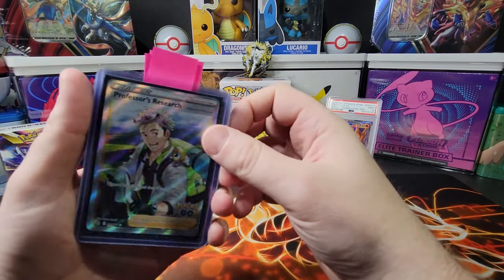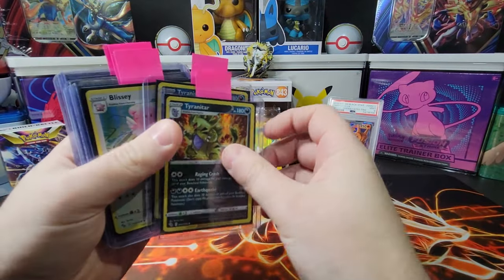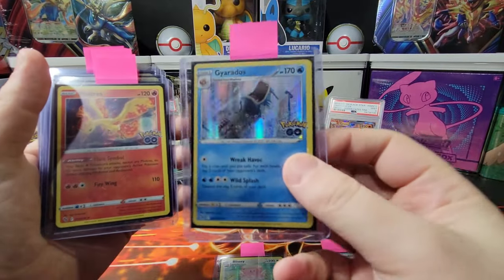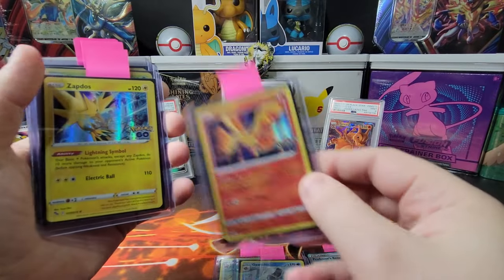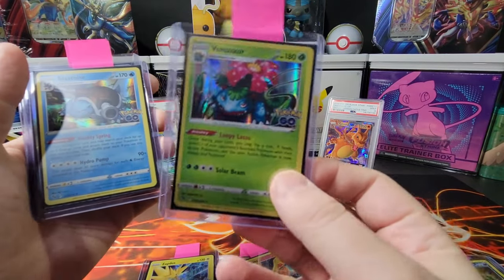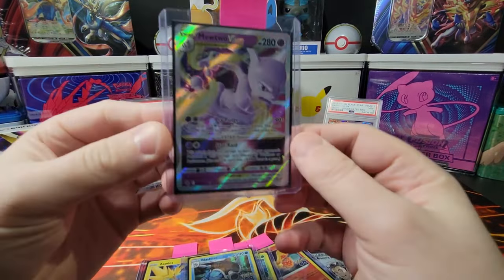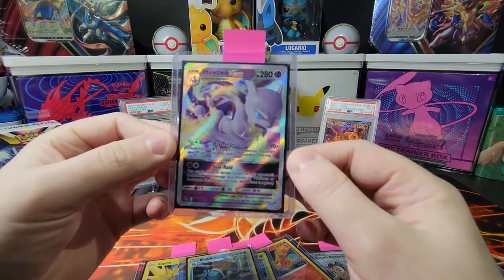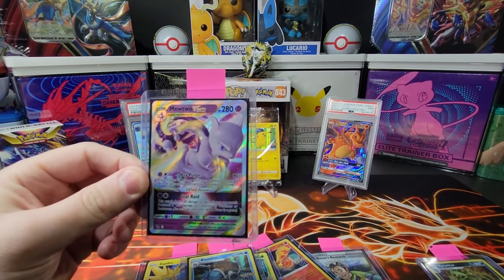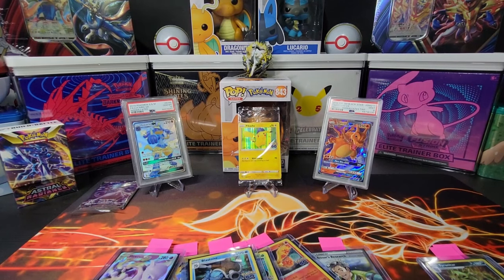Let's take a look at what we pulled today: the full art Professor's Research, not one but two Ttar holos, a holo Blissey, a holo Gyarados, holo Moltres, holo Zapdos — we need Articuno now — a holo Venusaur, a holo Blastoise, and the big boy V-Star Mewtwo! We can't complain about this. I definitely recommend buying Pokémon GO cards — they're awesome. It looks like at least a holo in every pack. Thank you all for watching — don't forget to hit that like button, comment, and subscribe, and we'll see you all next time!